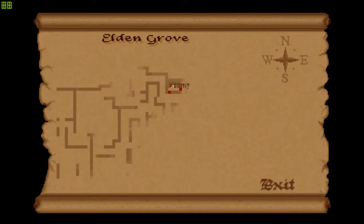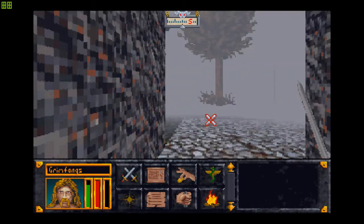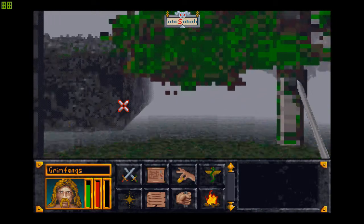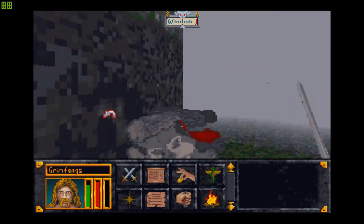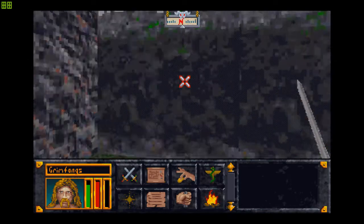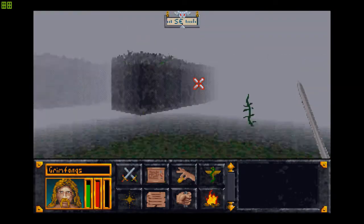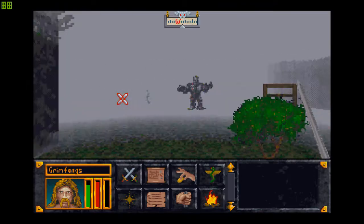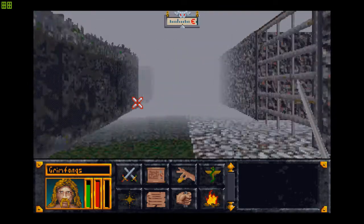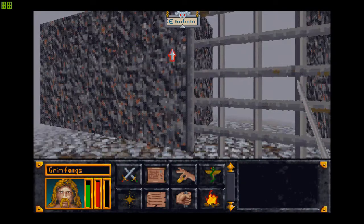Talk about luck. Of all the places I could have gone, I just accidentally stumbled into the objective right here. I'll mark this as room question mark. One of the tactics you can use in a maze is to just keep your right hand on the right-hand side wall, or your left hand on the left-hand side wall, and just keep following it — go wherever the wall takes you, and ultimately you're bound to come out somewhere.